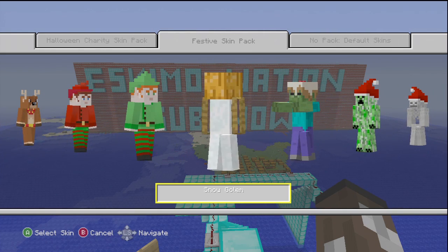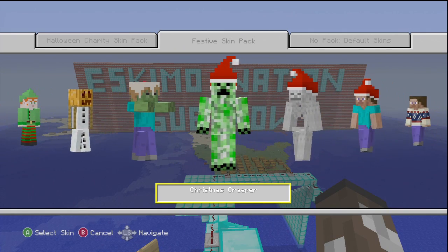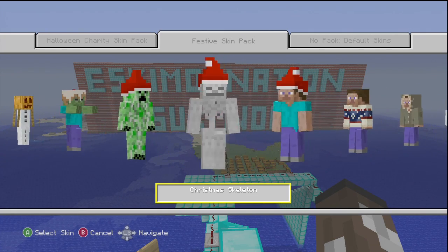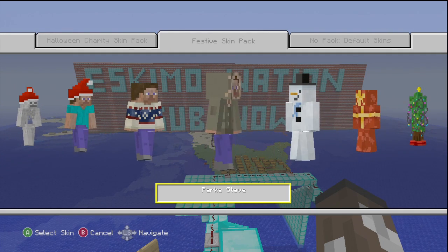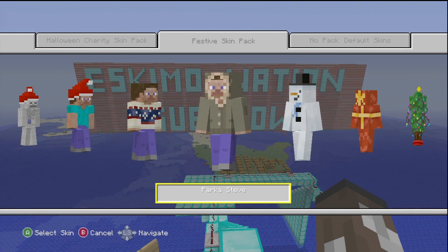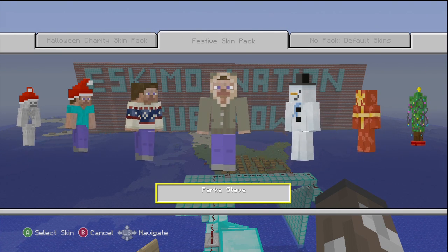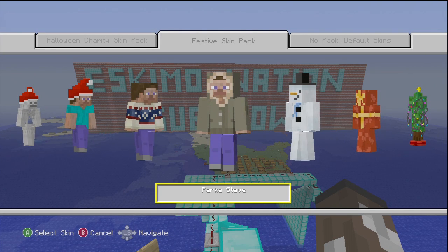Oh that's awesome, that's actually a Snow Golem! Then there's Zombie Pudding, Christmas Creeper, Christmas Skeleton, Santa Steve, Winter Steve, and Parker Steve. I'm going to be using Parker Steve because it looks sort of like an Eskimo — they created the skin especially for me. I doubt that, but I'm going to use it because it looks like an Eskimo. I love it.